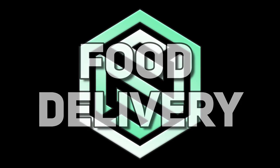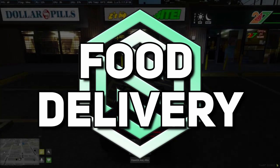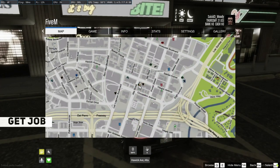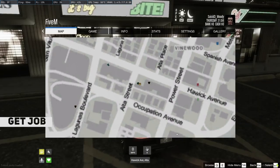Hello and welcome back to another tutorial. This time it is food delivery. First of all, you have to go to the food delivery area, which is found just next to Altar Street. You can see it next to a yellow kind of badge on the right hand side as well.